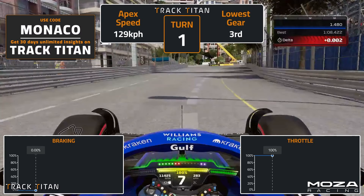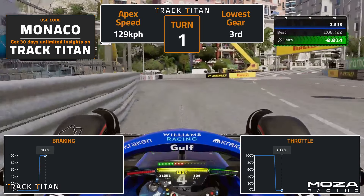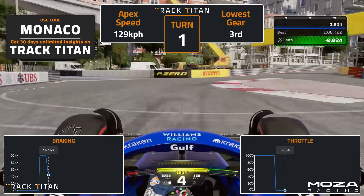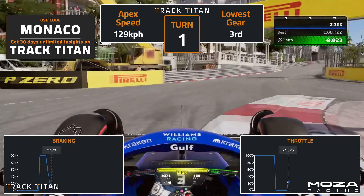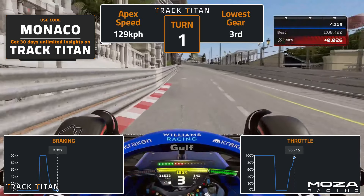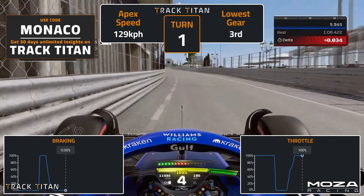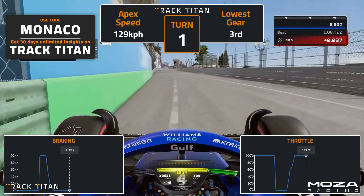Into turn one, brake around the 60 metre mark, shortly before the 50 metre brake board. You'll want to get uncomfortably close to the barrier, change down to fourth gear initially, trail brake to the apex, and change down again shortly before the inside kerb to help rotate the car towards the apex, and peak the revs for the corner exit. Slightly modulate the throttle from the apex, and use the whole track width to maximise your exit speed.